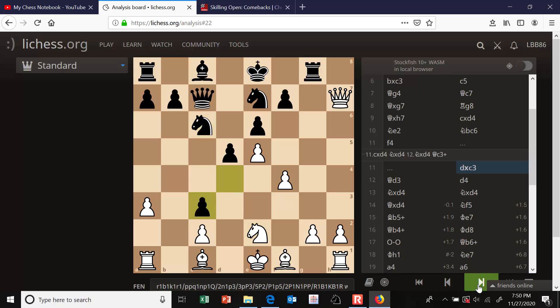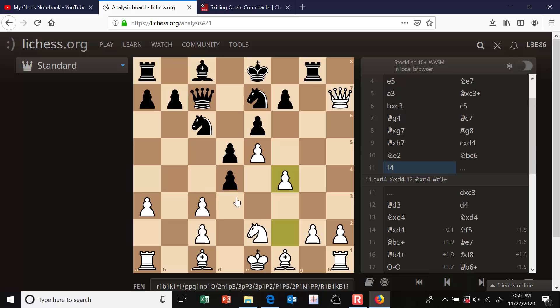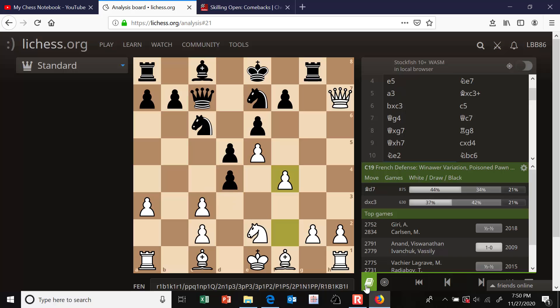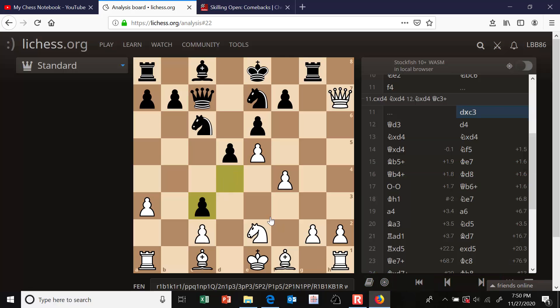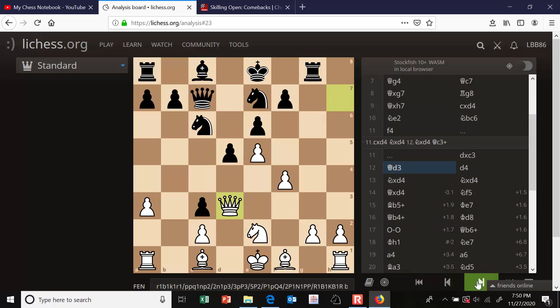D takes c3 was played - that's the first move I didn't know. I didn't study that particular line, but looking at the database there are two main moves played out of about 1,500 games. I had studied bishop to d7, talked about that in my video. D takes c3 looks like a good move too, and I didn't want to take back with the knight because I was afraid of knight takes e5 with a discovery. So I brought my queen back to d3 to attack c3 again. My opponent then pushed his d-pawn forward - giving up the d-pawn instead of the c-pawn, and that is the main move.